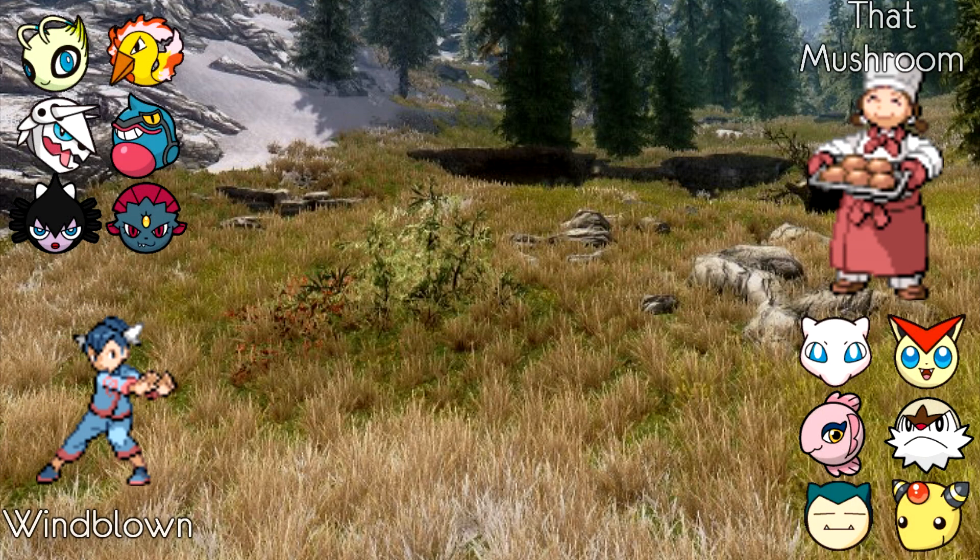ThatMushroom is using a semi-stall team consisting of Mienshao, Victini, Alomomola, Chesnaught, Snorlax, and Mega Ampharos. Semi-stall was definitely the way to go if you wanted to stall this cycle, because Mega Heracross and Diggersby were both allowed for this round and it's very hard to build full stall and still handle those along with the rest of the metagame. That's definitely why ThatMushroom has a Victini.